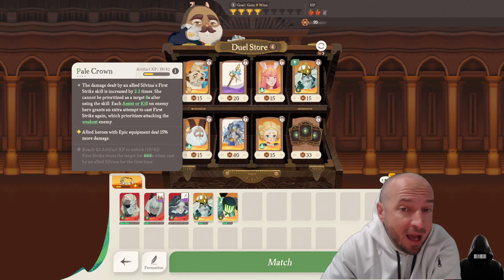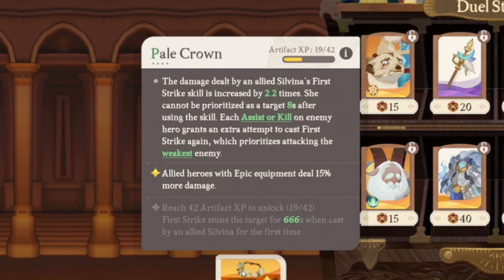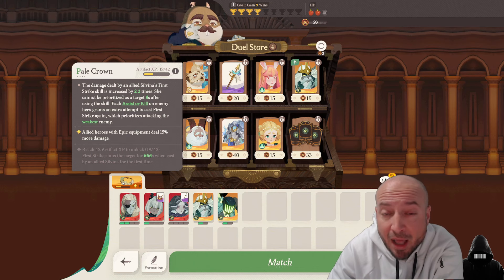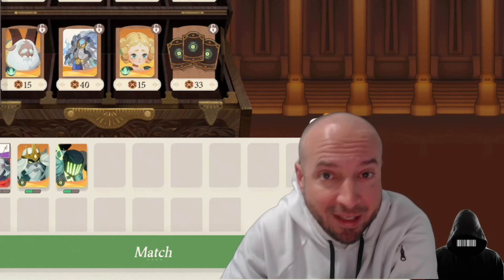Alright, let's talk about how to play Honor Duel and what the best combo is. First and foremost, the best combo in the game is Pale Crown. If you can get this off of the selection, get it. If it's not up there, there's a lot of other choices you can do too. But I always just hit random and hope I get this one.